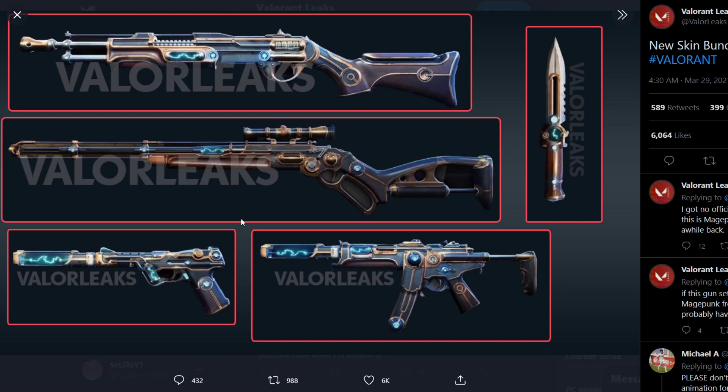This time we do not have a Phantom or Vandal, unfortunately. But the Ghost and the Inspector do look good, as well as the Bucky — for Sheriff and Sage and other players, they'll probably want to pick this up and it looks pretty nice. We'll have to see how they look in the game.